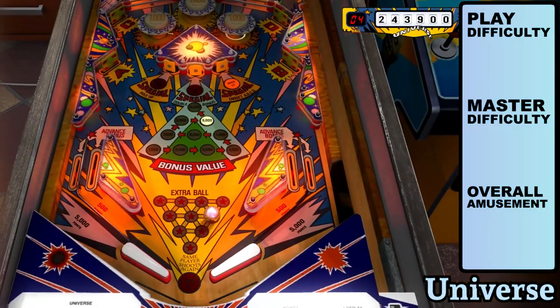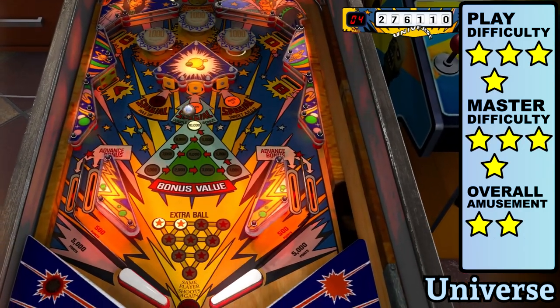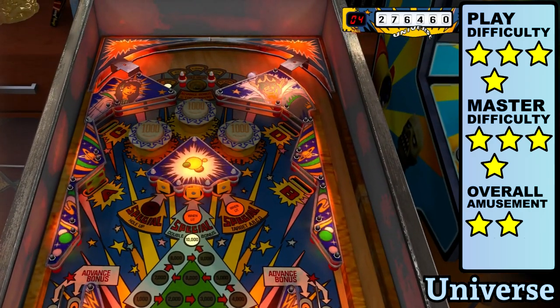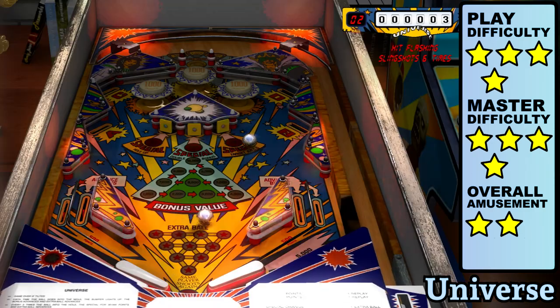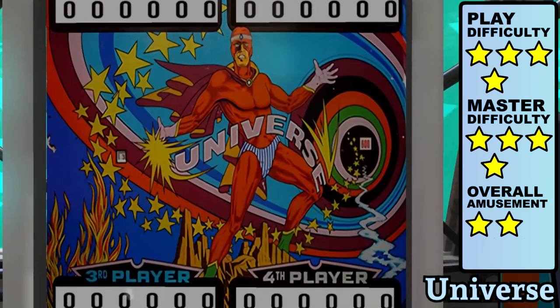Universe has an identity crisis — it went by the name '10 Stars' with the same playfield, and the layout is a bit simple for a late-generation EM game. Activating the kickout lamp 5 times in one ball is asking a lot from the multiverse, especially in simulation mode. If you want to score big, just focus on the 4 drop targets and go for extra balls and specials. The inlanes are razor thin, so expect a lot of bad bounces. At least they didn't hide the fact that Captain Zack wears his underwear on the outside.